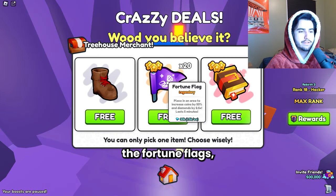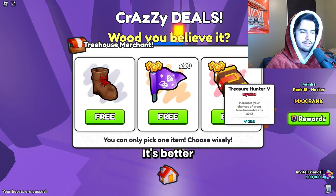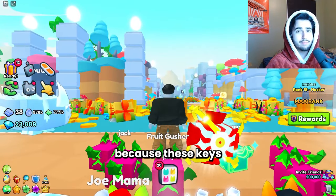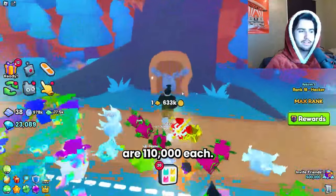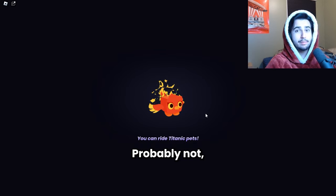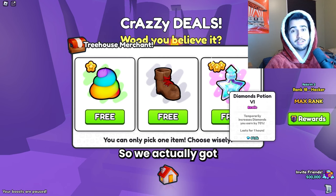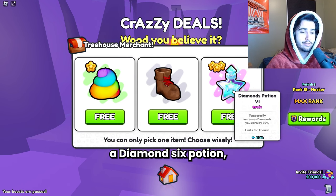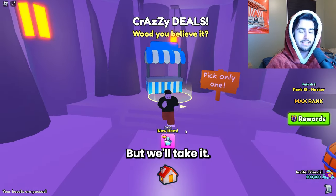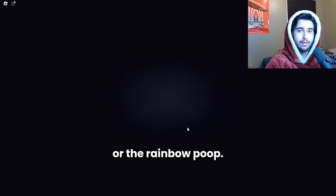We actually got the fortune flags, which isn't bad - it's better than the treasure hunter, so we'll select this. Still a big loss because these keys are 110,000 each. We got a diamond six potion on the next one, which is close to breaking even but still not quite - definitely better than the boot or the rainbow poop though.